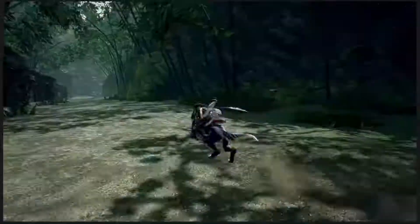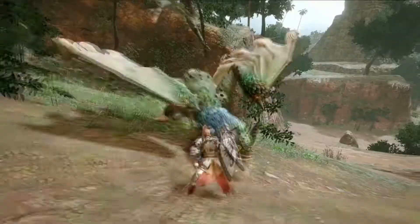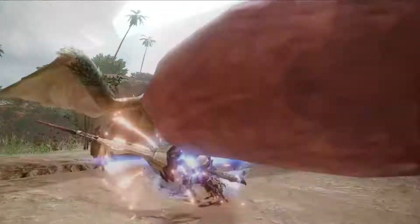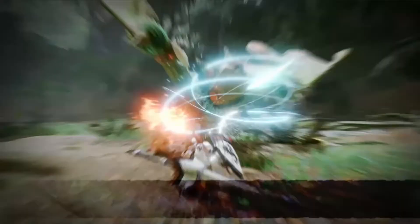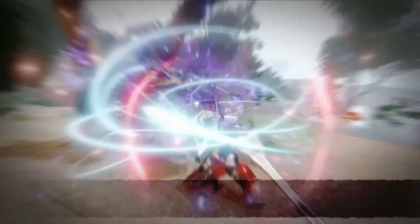Today we got some Monster Hunter footage on the longsword and lance, as well as a new monster confirmation, which is awesome. Starting off with the lance clip, it seems to once again be expanding the World moveset and looks extremely fun and epic. They've made many combos able to make use of the wirebug, like when the player wirebugs above the monster's head and drops into a lance charge, which is pretty awesome. There also seems to be a type of offensive guard implemented into the combos that acts as a counter attack.